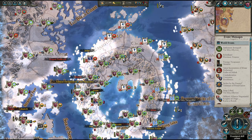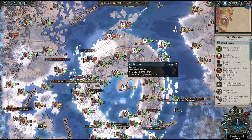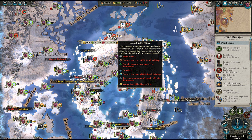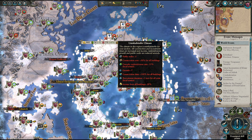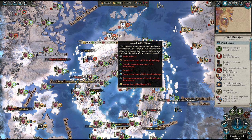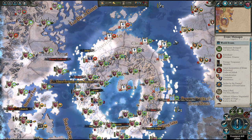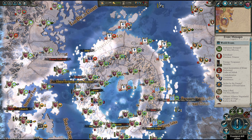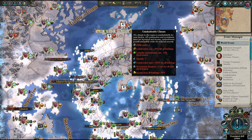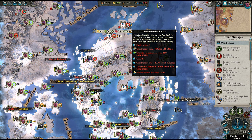The coloured circle next to each province indicates the climate. Green means the province is suitable for your faction, orange has some penalties, and red is where your population absolutely hates and does not thrive correctly. Two factions of the same race can still have different climate preferences. Where you choose to expand should ideally be green provinces, and orange if you have to. Red should be avoided in the early stages unless the area is completely defensible, because it will take longer to develop these provinces and harder to keep them in order.